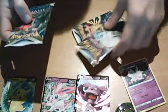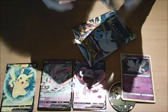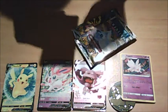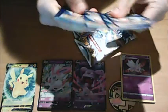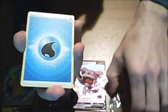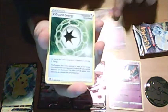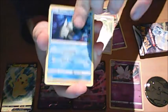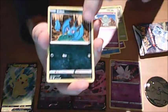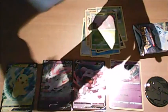So three Silver Tempest packs — get straight into them. I realize these are just slightly below frame. How many packs did I open? This is barely anything in them. If we get like another holo I'd be happy, or get like a Trainer Gallery from Silver Tempest — not this pack. Venomoth reverse and Cobalion non-holo.